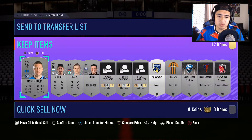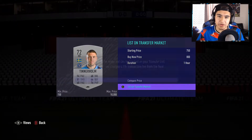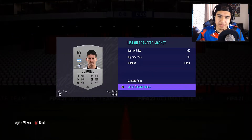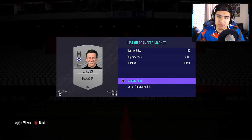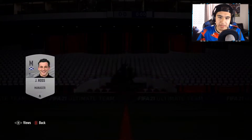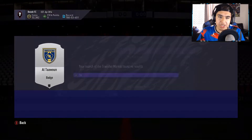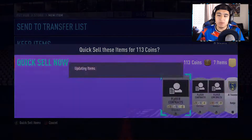From this silver pack, we got a right back worth about 750 coins, another player we'll list for 700, another for 400, a Scottish manager, and a Hull City kit that will sell. We made our coins back on that pack. So silver packs are a valid option alongside bronze packs.